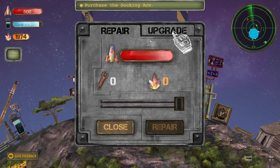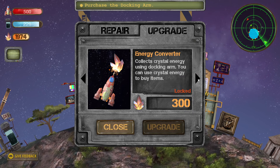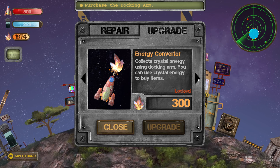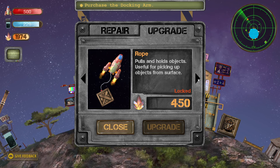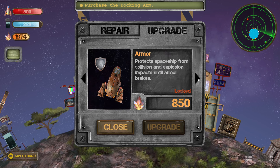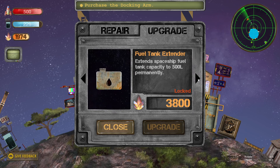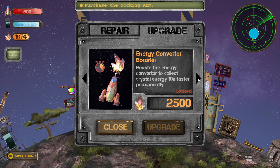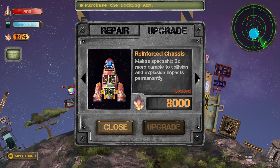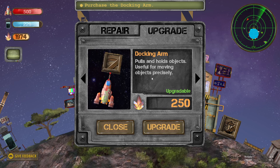We've landed again. Oh, here we go — upgrade. There's an energy converter that collects crystal energy using the docking arm. You can use the energy to buy items. There's a rope, rope energy converter, turbo booster, armor, emergency repair, emergency refuel, spaceship recovery, fuel tank extender, energy storage extender, and reinforced chassis. So there's quite a few upgrades. We need to buy the docking arm — it pulls and holds objects and is useful for moving objects precisely.